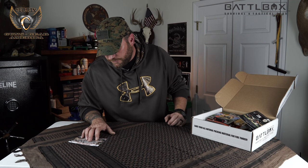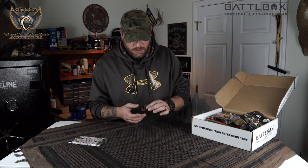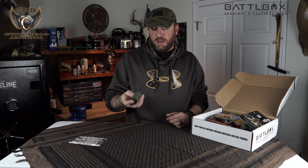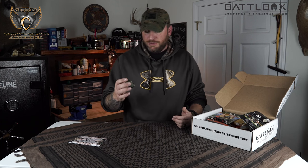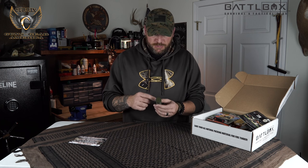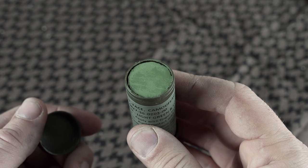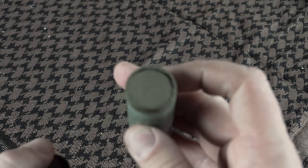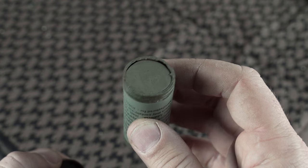First on the list is camo face paint from Rothco — value of $2.95 for the basic box. This is your standard run-of-the-mill camouflage face paint you can find at army surplus stores. It's got two colors: light green and loam — basically a brown — and you apply it with your fingers to dry skin, avoiding contact with eyes.